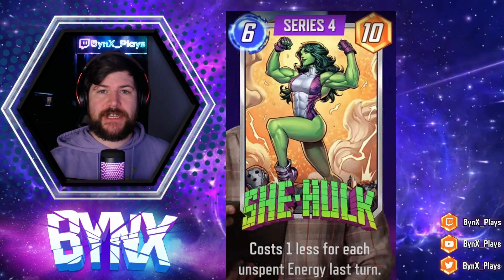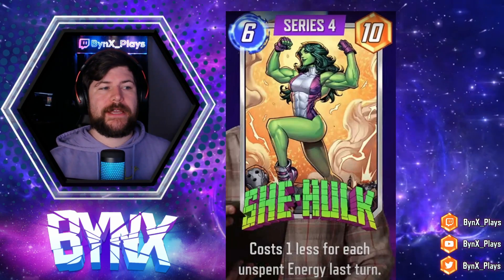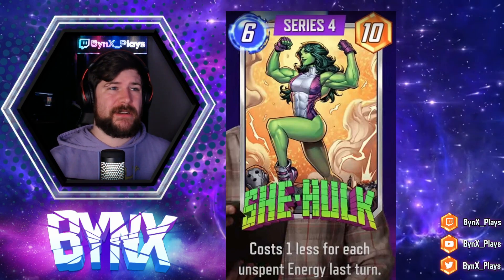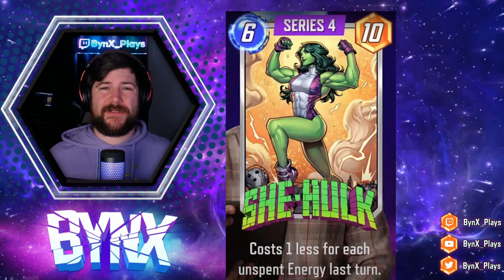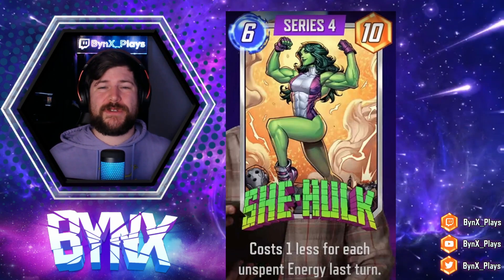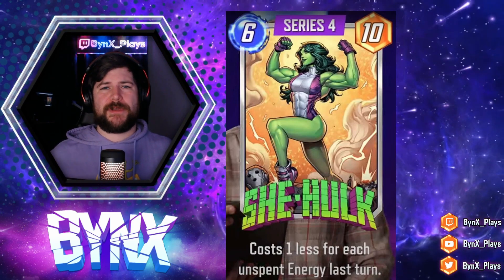Next up we have She-Hulk, a six energy, ten power card with: costs one less for each unspent energy last turn. I think this card is going to be incredible. Anytime you're just kind of losing a little bit of energy, this card can get a huge benefit. Kind of think of it like Sunspot where you're missing out on some energy, but you can make it back later.